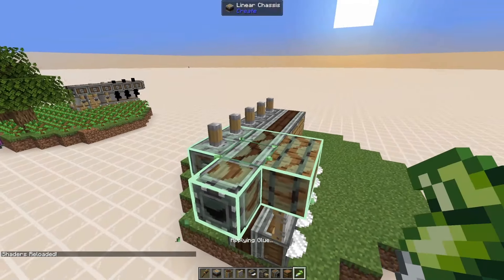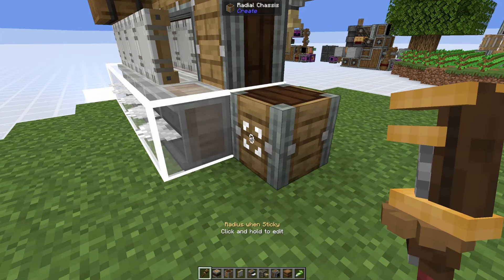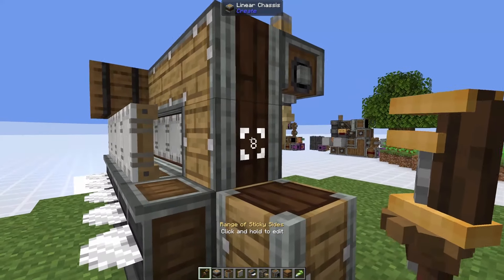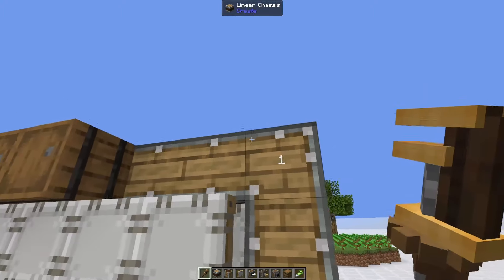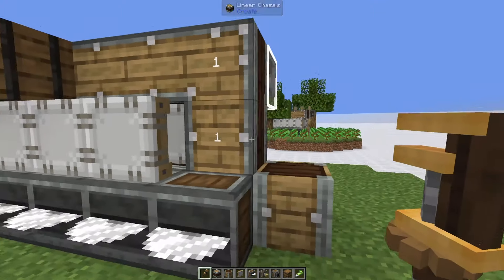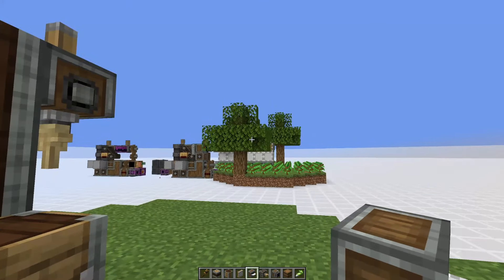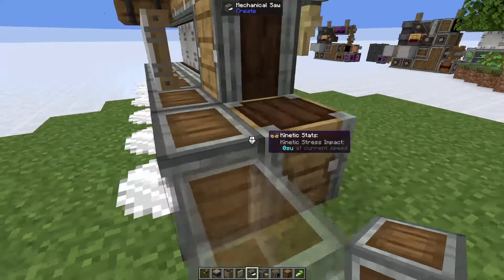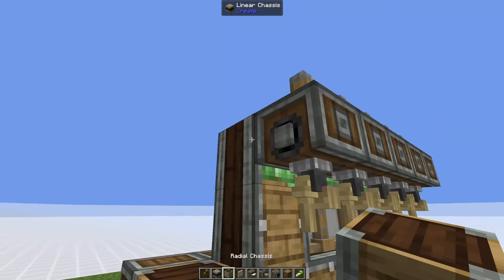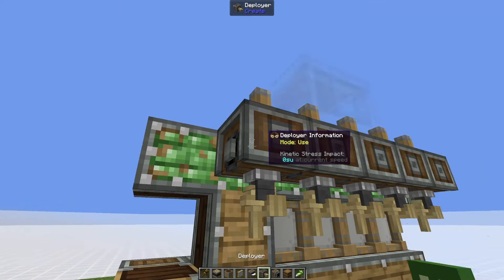After we place all the grass in, I'm going to place a radial chassis in the center right on top of the windmill and glue one side of it. On that side that we glued, we're going to place linear chassis all the way up to the edge. On the inside here we're going to go up two blocks and then over like this so that it makes kind of like a backward C. On the front side we're going to glue the front.